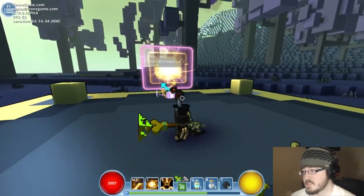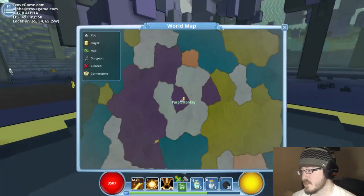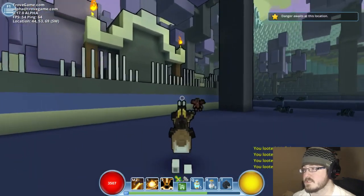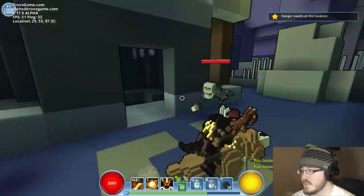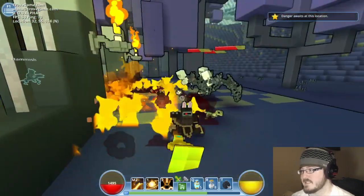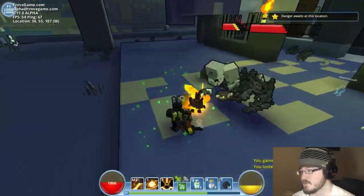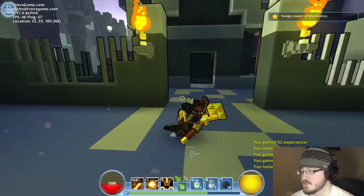So when you spawn in, you spawn into a flat land, and then just a big old open world, and you can collect all kinds of stuff. Now there's not very many people doing these higher level Uber areas — there's a good amount, but not at this time of day I guess. And each world will reset eventually. This is a dungeon, and the dungeons will become more and more obvious as you play the game — you'll start to figure out what the dungeons look like and what to look for.